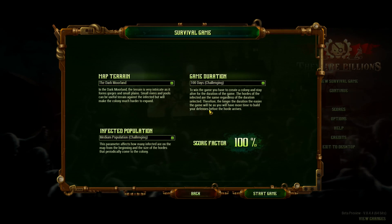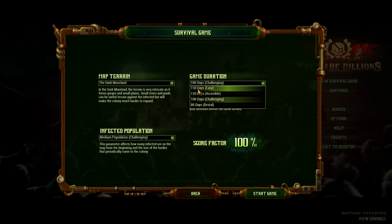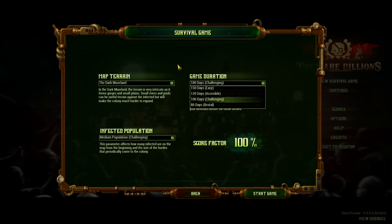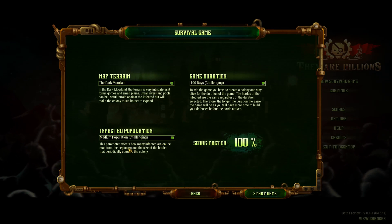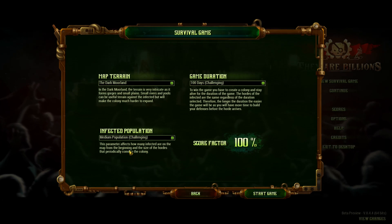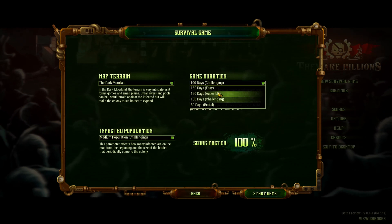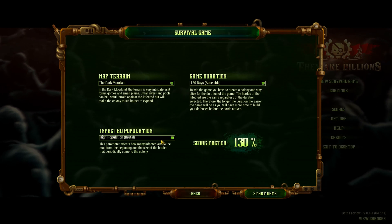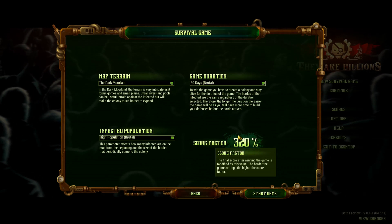The hordes don't get bigger if you give yourself more days, so more days just gives you more time to build up for each horde. The infected population setting controls how many are on the map from the beginning and the size of the hordes. Currently we're at 100%. You can adjust these how you want — if we go 120, it reduces to 75. You could bump settings to high or even insane, but that is quite difficult. We've set it on default with the game I've prepared.